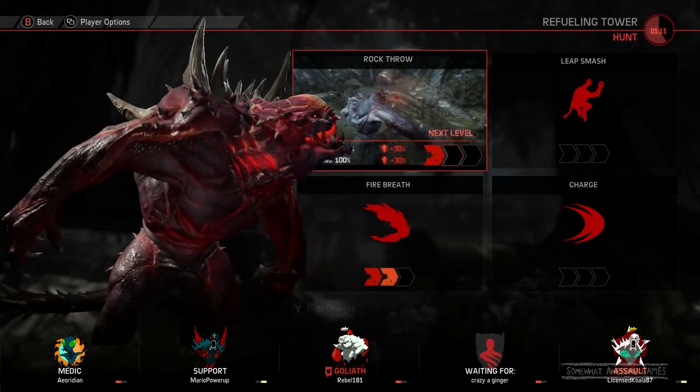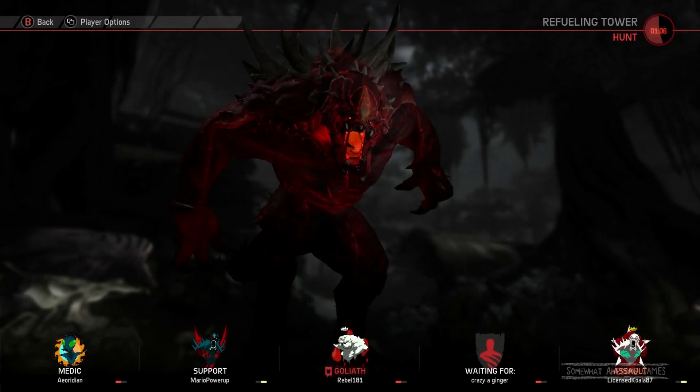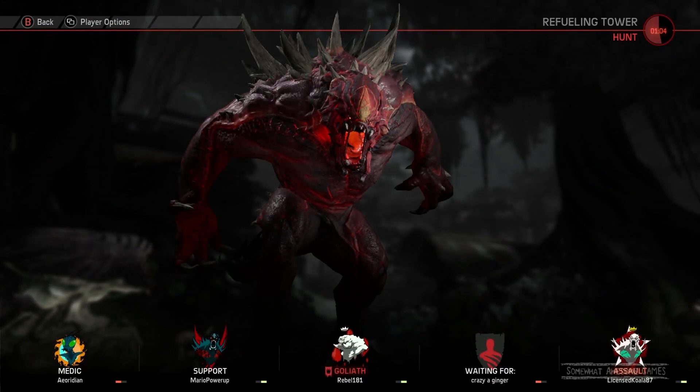We'll go two Flame Breaths and one Rock Throw, because we've got to get those Rock Throws in. I might go Abilities Recharge State percent faster, so we can chuck out a whole bunch more rocks. We are going for the win, but at the same time we're mainly going to focus on chucking rocks.